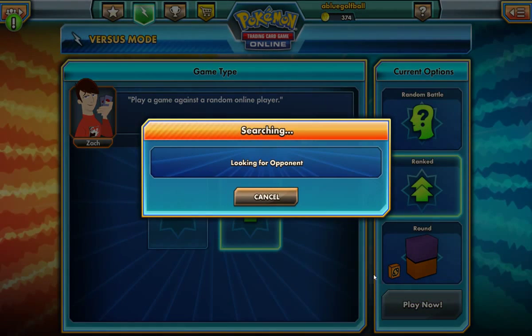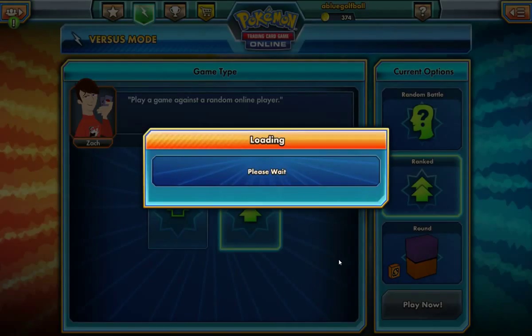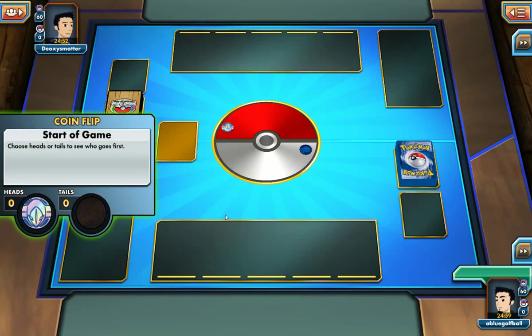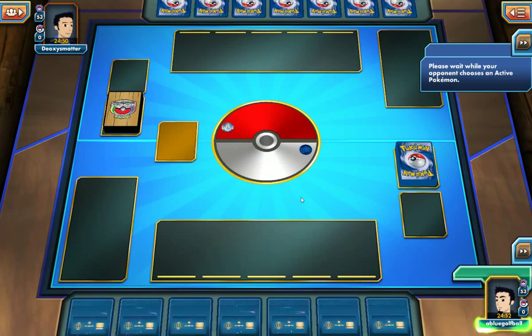So let's go ahead and see if this round deck — I don't know how your particular builds are, but this build is pretty interesting. I think this build is kind of balanced. We'll be playing against Deoxim's Matter, and boy, he's got the advantage. He's playing quite different types out there — he might be playing some kind of Mega Manectric deck.